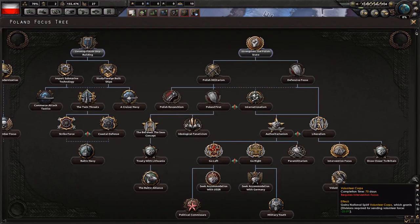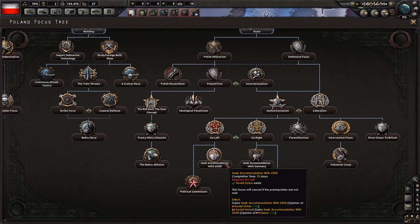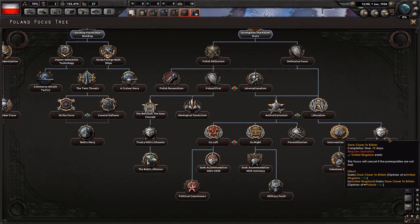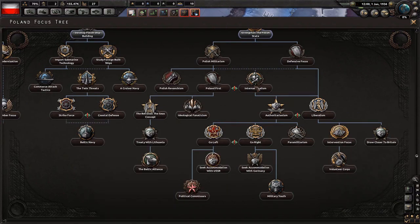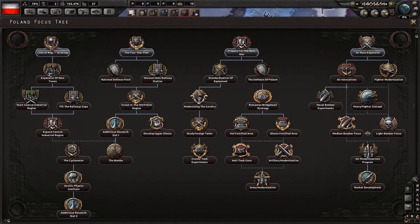For example, we can start our own faction by going for the Baltic Alliance, seek accommodation with the USSR, seek accommodation with Germany, or draw closer to Britain. Some of these are mutually exclusive. Then we have things like central region strategy, which gives research bonuses — probably around one third of the tree are research bonuses. This basically allows you to get one tech in a specific category 50% faster. Not all of them are 50%; in case of Poland there's a 75% bonus.